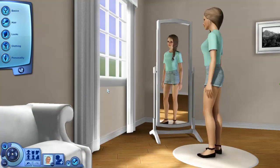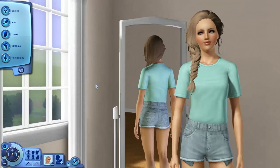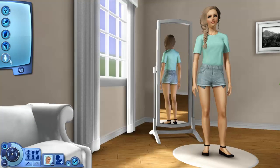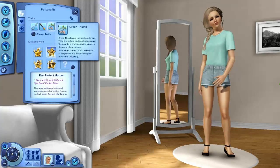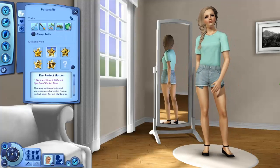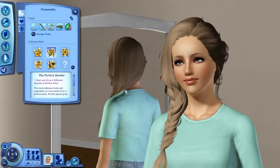So this is her everyday outfit. I tried to go with something that looks like she hasn't overdone it. She's an angler, artistic, a green thumb, she loves the outdoors, and she is unlucky because she ended up on this island, so she's pretty unlucky.